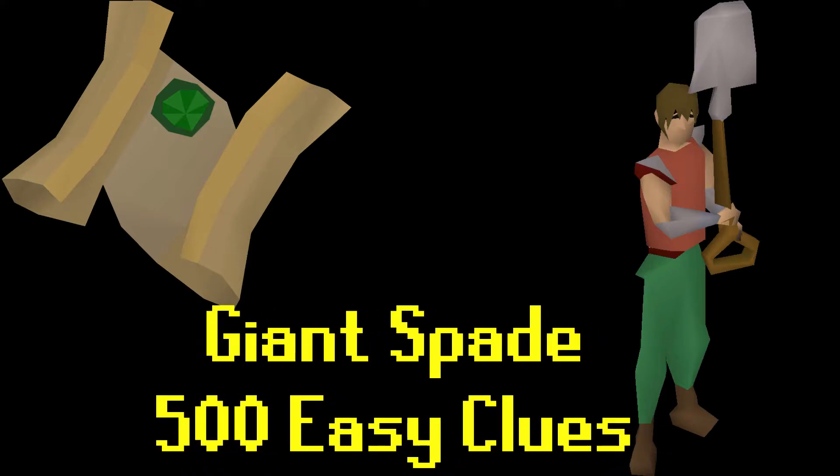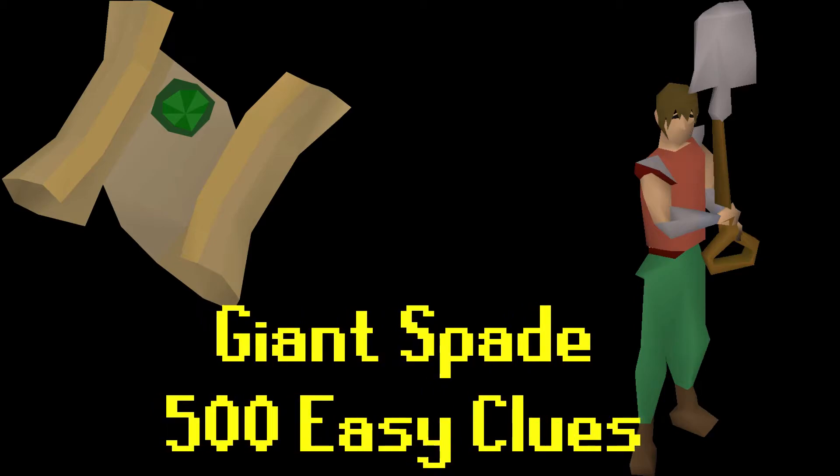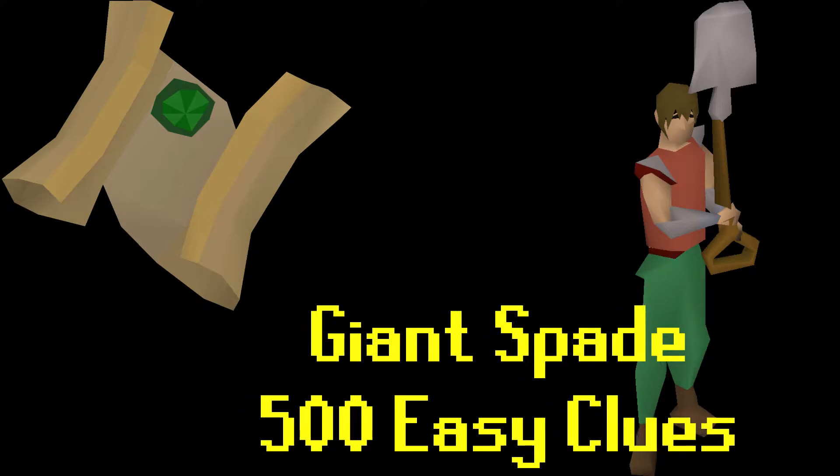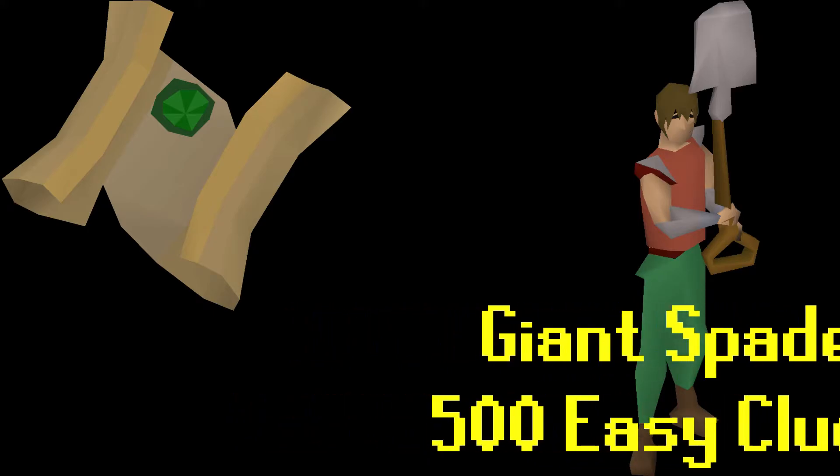Next, easy clues: completing 500 easy clues gives you the Giant Spade, which is essentially just a giant equipable spade - except you can't dig with it for some reason. Jagex, can you fix that please? Anyway, this one is good news - I actually only have to do 19 more easy clues to unlock this one.